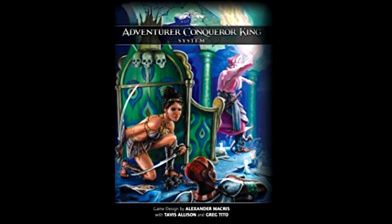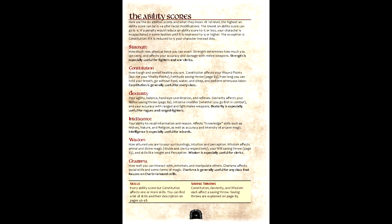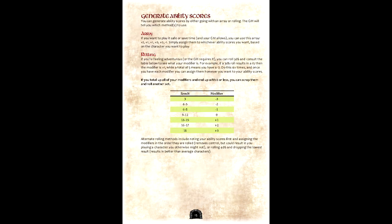Last time we did one of these for a D&D-like game, the concept was that of a greatsword fighter. In keeping with that tradition, we'll be doing it again for an elven fighter named Adom. The first step is ability score creation, rolling 3d6 for each ability score. Adom's scores are: Strength 18, Constitution 17, Dexterity 16, Intelligence 12, Wisdom 15, and Charisma 14.